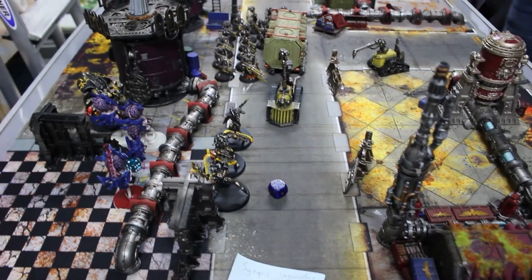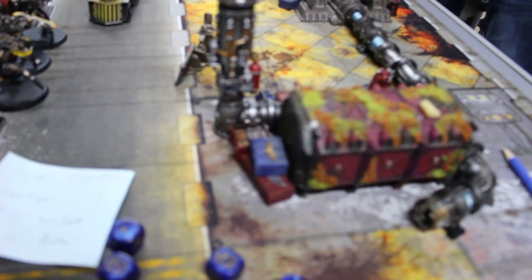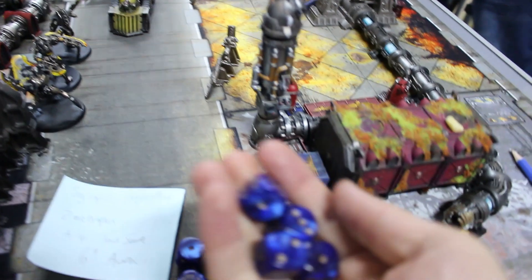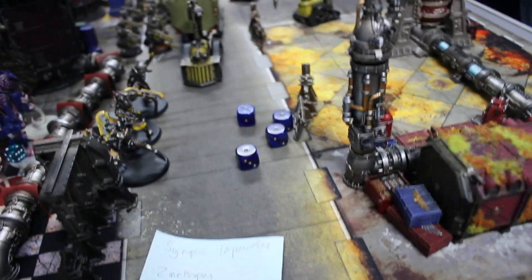The Zoanthropes attack the Spider - two attacks at fours, one goes through, strength eight versus toughness five wounds on threes, one hits at AP minus three against a four-plus invulnerable save which is shrugged off. The Gene Stealers retaliate with four attacks each - all fail on weapon skill fives. End of Necron Turn 2.